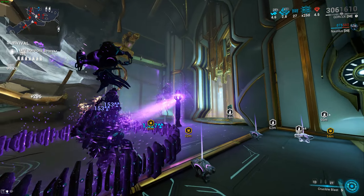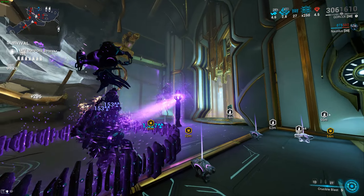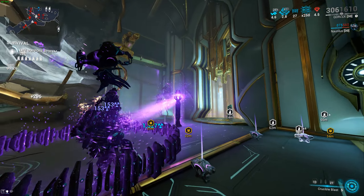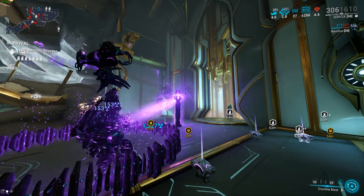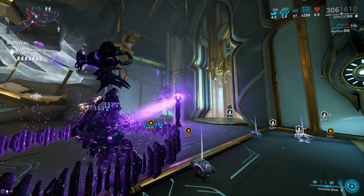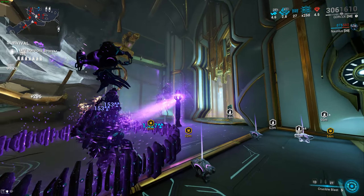For weapons, the secondary is going to be the Epitaph. I use this for priming cold on enemies and mostly for gaining shields back. You can use something else, I just primarily use it for that. The melee weapon is honestly not that important — you can use anything. I personally use the Okina Prime but you can use whatever good melee weapon you have.